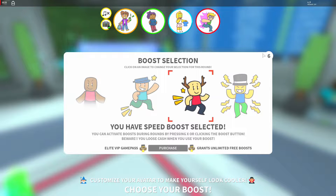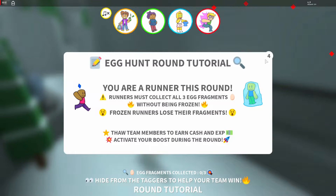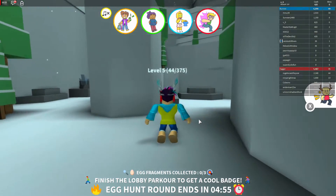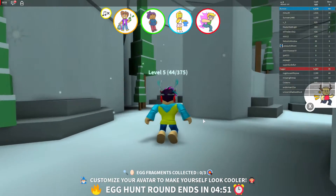You must also be a runner. A tiger is basically someone who freezes you, and a runner is the person who runs away. What you want to do is collect three egg fragments. These fragments are blue and they sparkle — basically sparkly and blue.